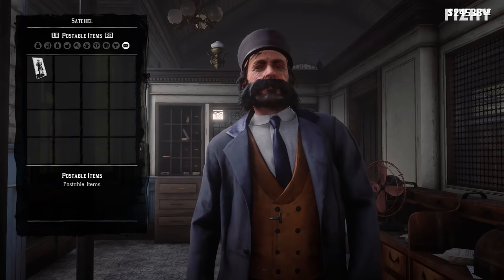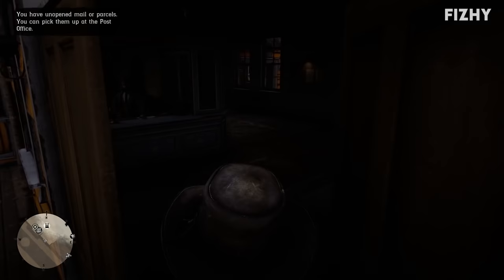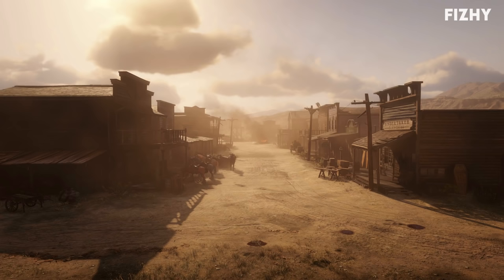You can send it to the post office of your preference. Once you've sent the mail, the game will prompt you to wait a couple of in-game days, after which you can return to the post office to receive the rewards for your labour. For me, this was $50, a special snake oil, and vintage Civil War handcuffs. Kinky.